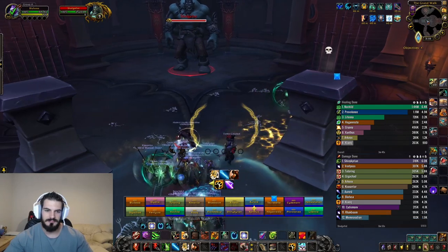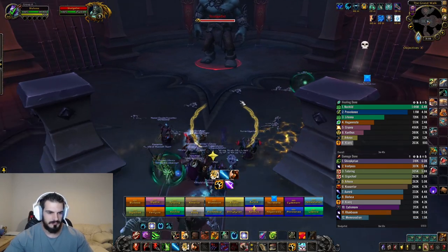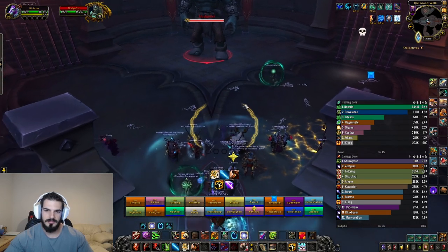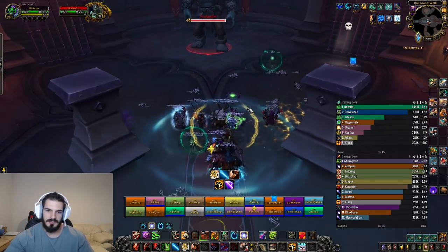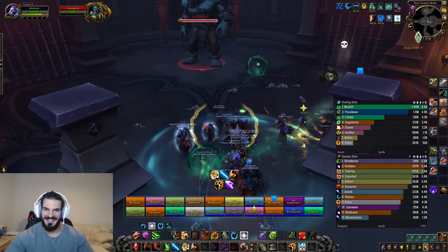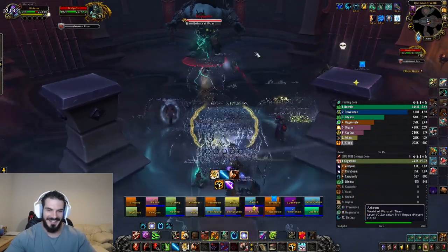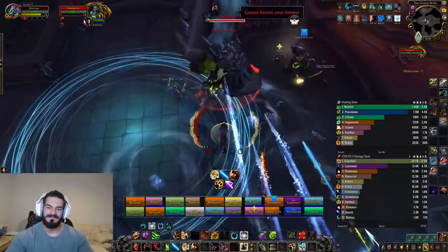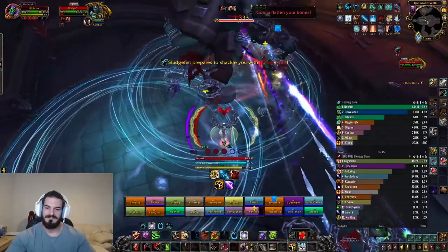The boss charges into a pillar — that's a mechanic where we have to destroy one of the pillars and then soak something. Our group didn't do a very good job soaking so we didn't get much further than this. On this last pull you can see where I'm tied with a ranged player — I tried to look for my partner but because they have something above their head I can't see anything.